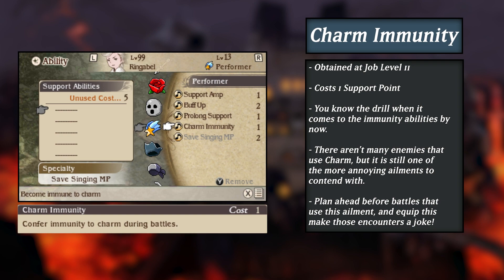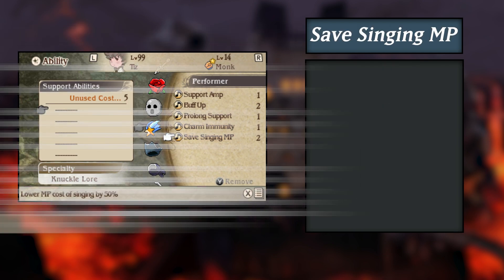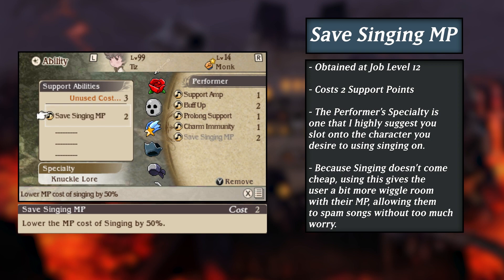Next is Charm Immunity, and this one is pretty self-explanatory. Charm is quite an annoying ailment, as it basically turns one of your allies into an enemy. So having the ability to remove the stress of your healer potentially restoring their newfound crush's HP 30 minutes into an encounter is obviously helpful. Finally, the Performer's own specialty, Save Singing MP, is also available as a support ability. If you aren't planning on using any gear that lessens MP costs, slapping this on the character who you want to sing their heart out isn't a bad idea, as singing abilities don't come cheap. The two slots it takes up will absolutely be worth it in the long run if you intend on spamming singing abilities.